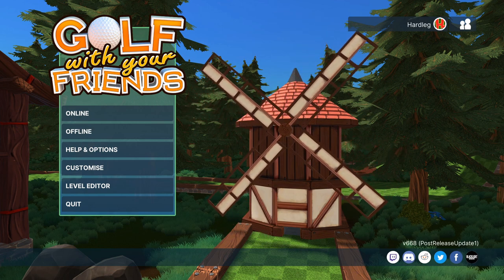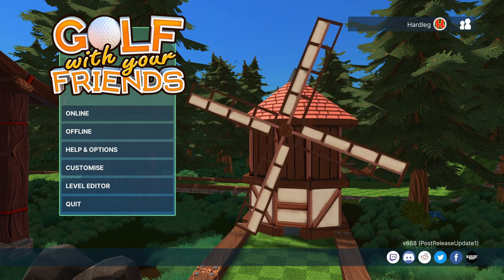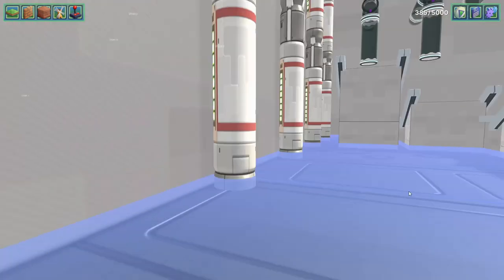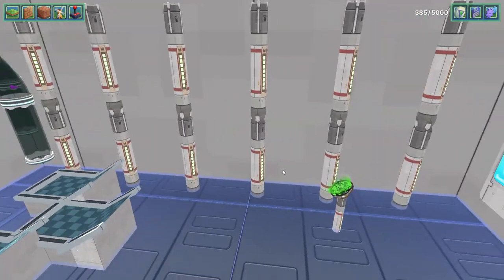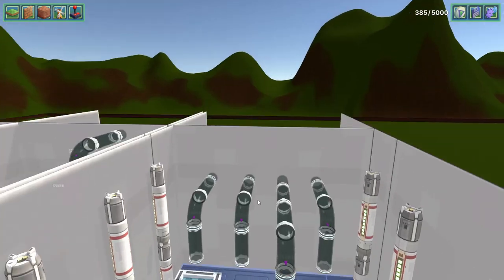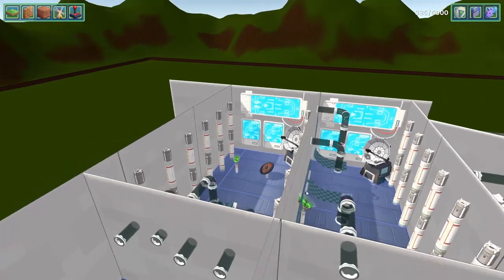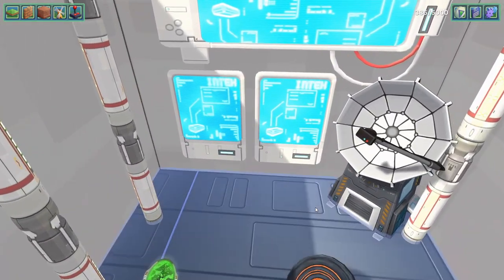I guess this is golf without your friends at this point, although I'm not even really playing golf. I thought I'd do something a little bit different — we had a gap in the schedule. I didn't have time to record with the other guys, so I thought I'd go into the level editor and show people around. I'm working on a level currently, and this could serve as a tutorial for those who want to make their own levels. I've also got some questions from the patrons over on the Discord as a backup, so this is tutorial slash Q&A slash just hanging out.